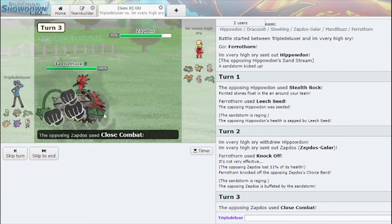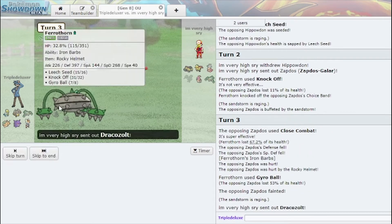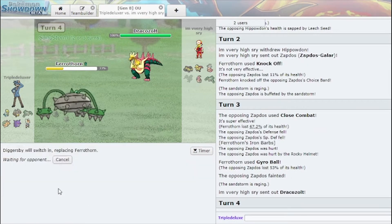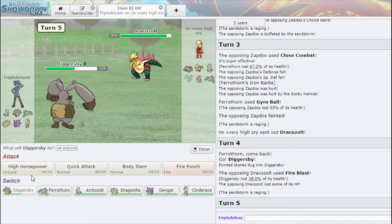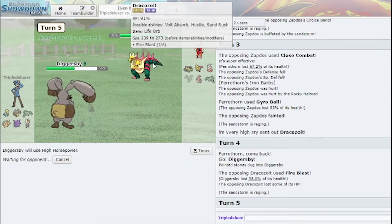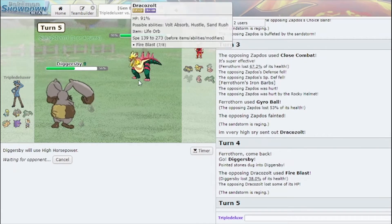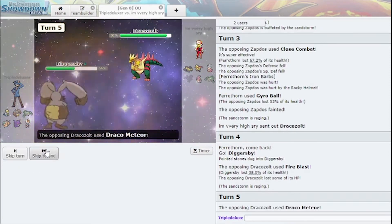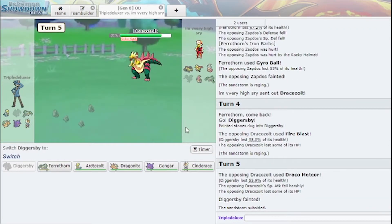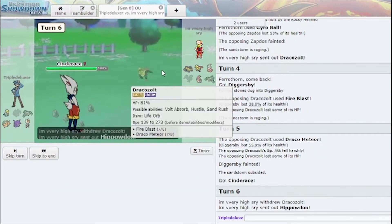Let me actually Gyro Ball as he just Close Combats, and get rid of Zapdos — that's actually low-key huge. Draco Zold comes in, he Fire Blasts me which does barely any damage. High Horsepower comes in.